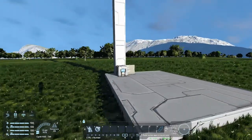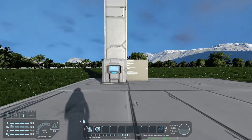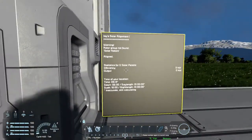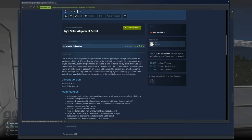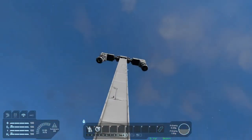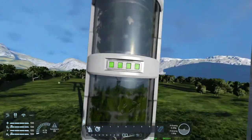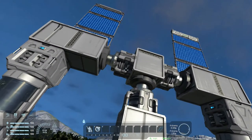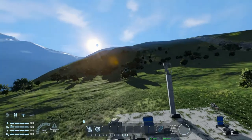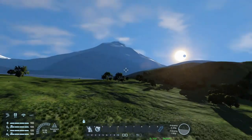A little tip and trick with solar panels: I plan on doing other videos with different scripts, but this one involves power source, so I'll include it here. This is called Izzy's Solar Alignment script. What it does is make your solar panels or oxygen farms point directly at the sun — it tracks the sun just like any solar panel in the real world. On this specific world I don't have sun tracking turned on, so when I show you how to do it, it may not actually track because the sun's not moving.